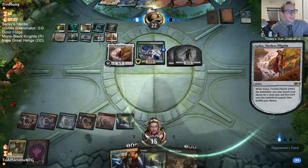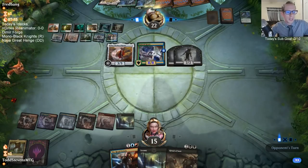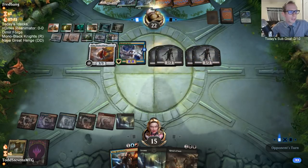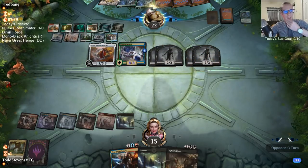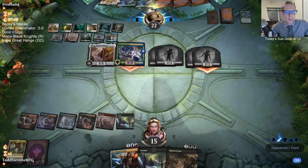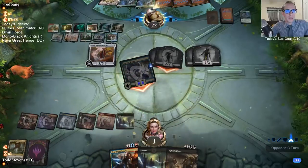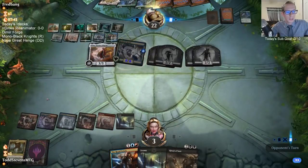For decklists, I'd recommend using MTG Goldfish. They have metagame stuff on the left, and on the right-hand side are all decks showing how they do in different events - those are all decks that have done fairly well to be listed up there.